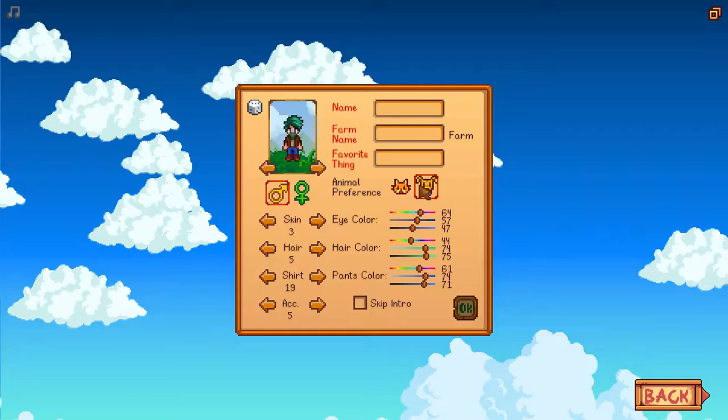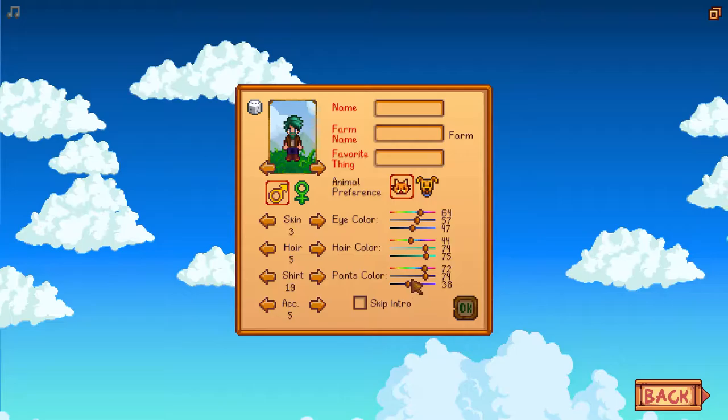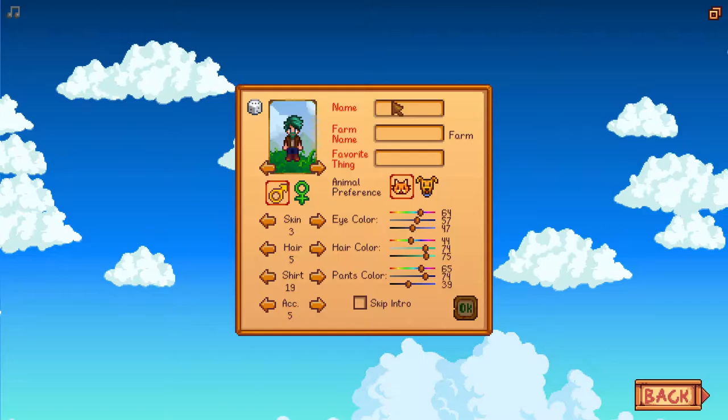Cats or dogs? I quite like a cat — they can look after themselves. I like dogs as well, but I think we'll go with cats for now. We'll make our things a little bit darker if we want, go for the darker pants. I like that kind of hue.